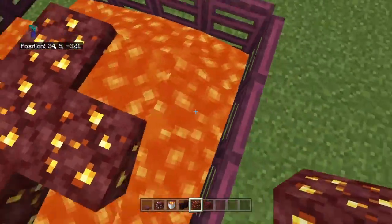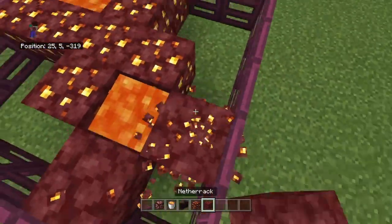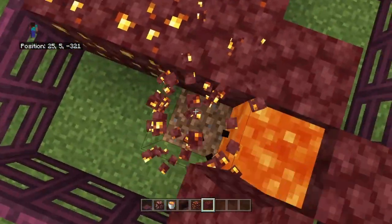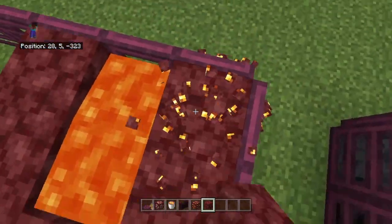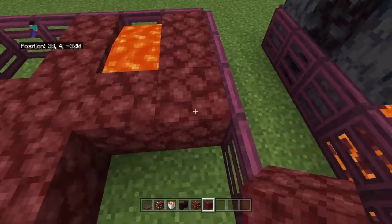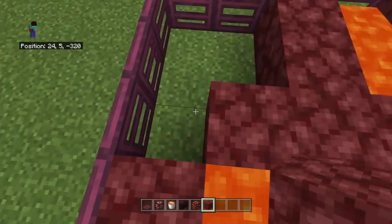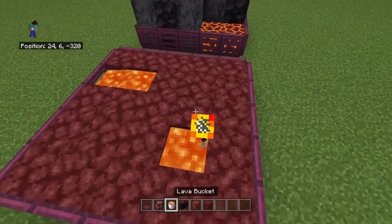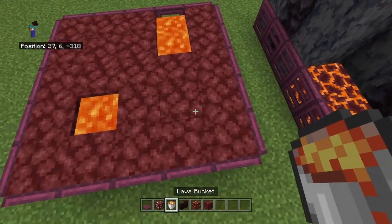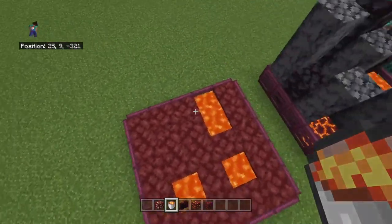You want to quickly cover them up with whichever block you want — preferably netherrack, because then you can detail it from there. Fill in the entire floor with netherrack. Maybe just so it's not too crazy, leave one more pool of lava right there.